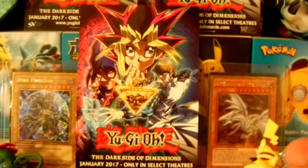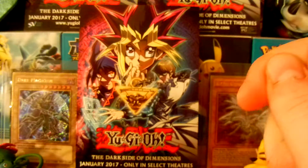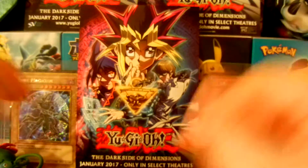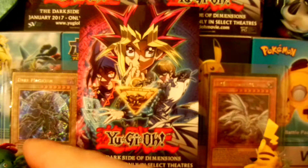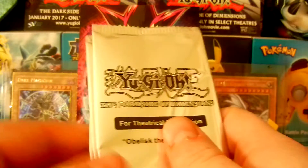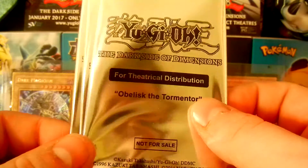What's going on guys, we have some more Yu-Gi-Oh! Dark Side Dimensions pack openings here. But this is a little bit different because as you guys can see in the back, we have the Yu-Gi-Oh! Dark Side Dimensions little mini poster that you can get January 2017 only in select theaters. You get a little 4x6 mini poster you can put on your wall, and also when you go to see the movie, you get a theatrical distribution promo card.